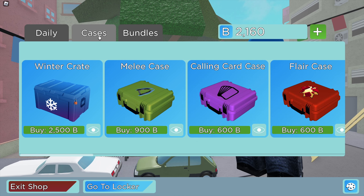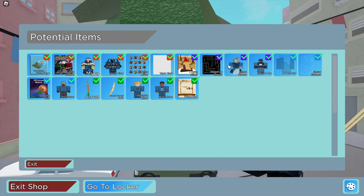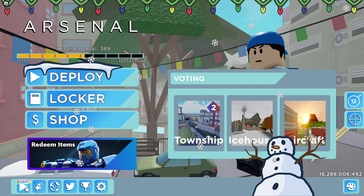First things first, let's take a look at the brand new winter crate, once again at the price tag of 2,500 battle bucks. These are all of the brand new items you can currently get, which is pretty nice. Timestamps are in the description below, so if you're just here for the items, feel free to skip ahead.